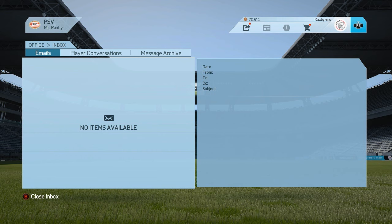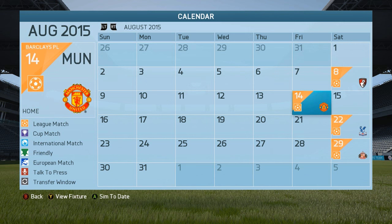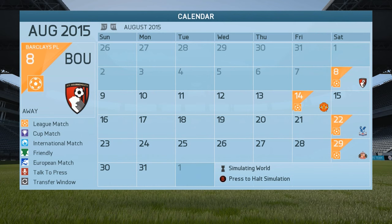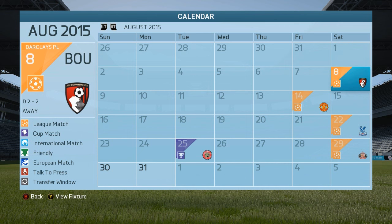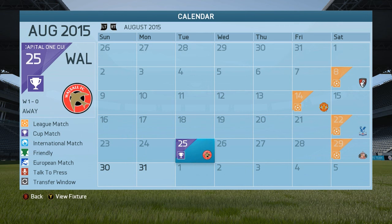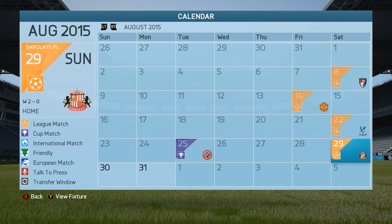First up we have four matches: we're playing Bournemouth away from home, Manchester United at home, Crystal Palace away from home, and Sunderland away from home. We also had a cup match come up. Let's check out the results: we drew 2-2 against Bournemouth, drew 2-2 against Manchester United, drew 1-0 against Crystal Palace, we won in the Capital One Cup against Walsall, and then we won 2-0 against Sunderland. Not the best first month but we'll make do.